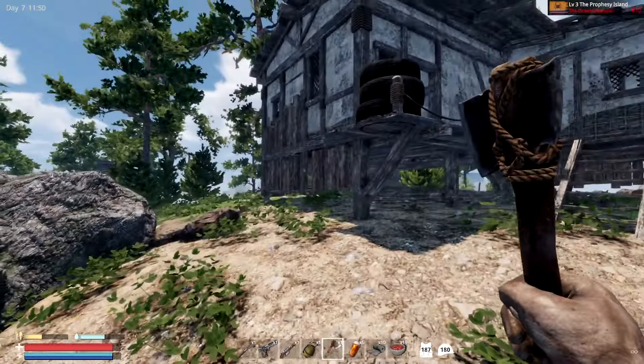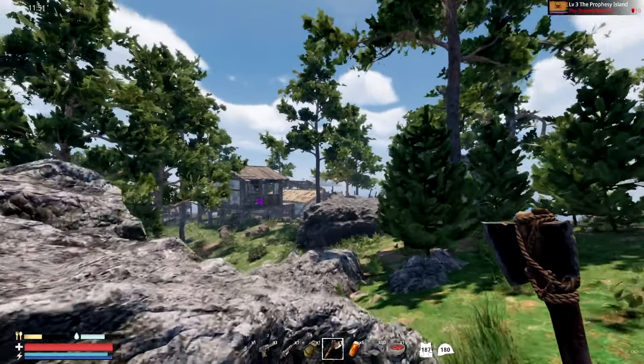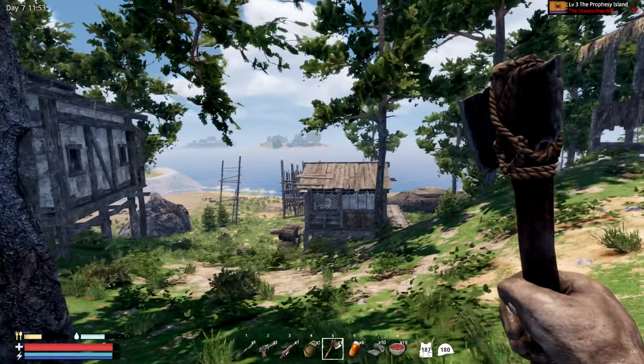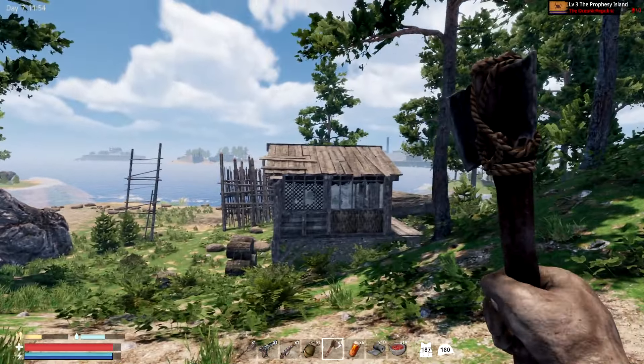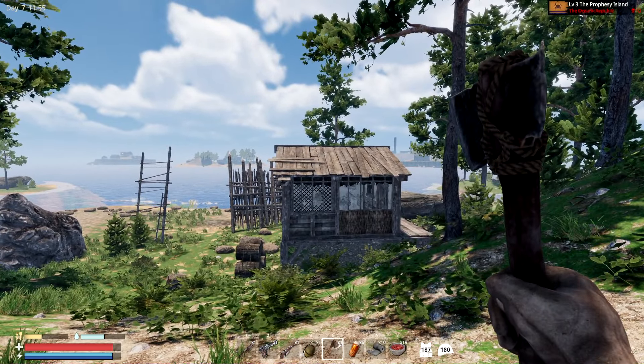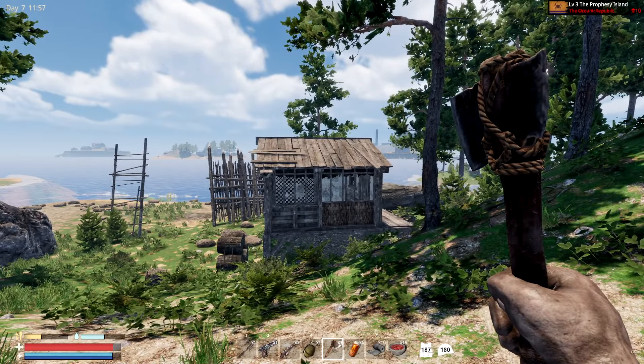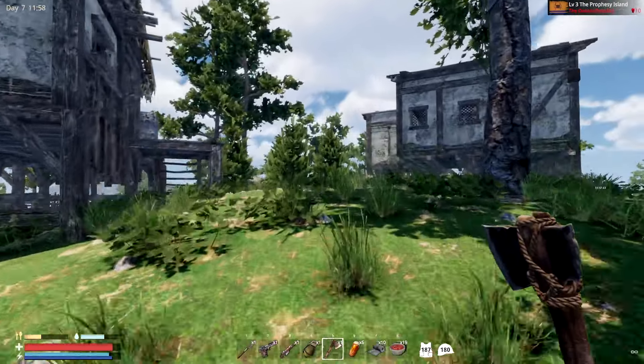More black powder dudes - look at this place, it looks amazing! I really like the way this is coming together. Not the guy shooting me, I don't like that too much, but I like this a lot. Look at the coastal area - it really feels like we're attacking an island. This one's really cool.